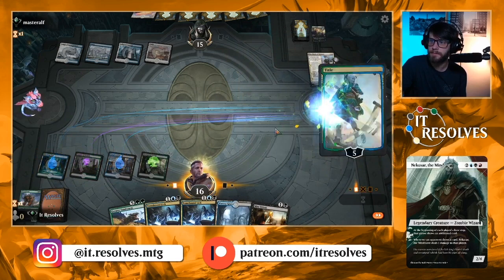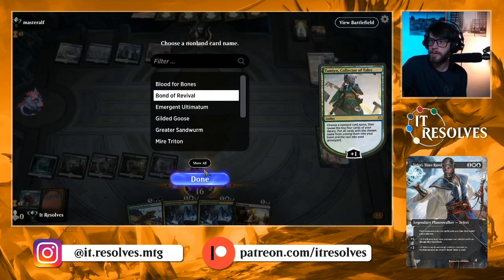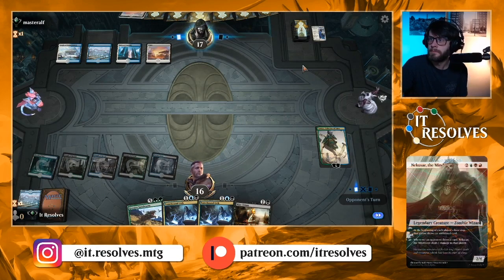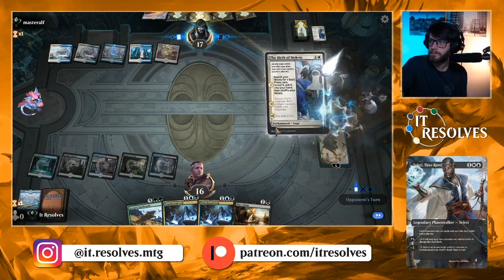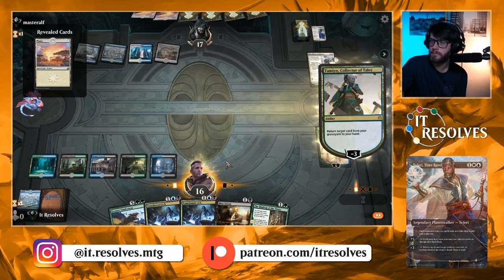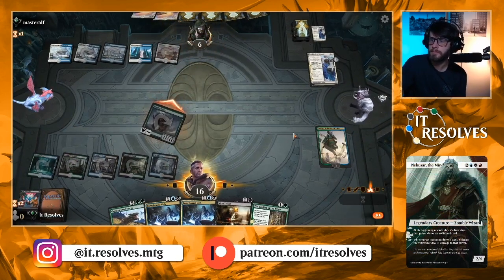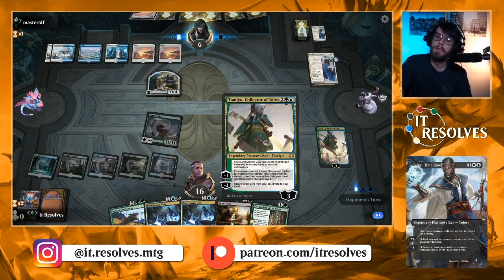Let's drop Tamiyo. Let's do Bond of Revival — that's definitely the card we want. Got another one of the Titanoth Rex cards. After that big 11/11 swing they're still at 17, which feels bad. No, Tail should be discarded. We do get to do this again, which is nice. If they have another Shatter, the nice thing is we can recur this, so even if they do Shatter we can certainly try again.